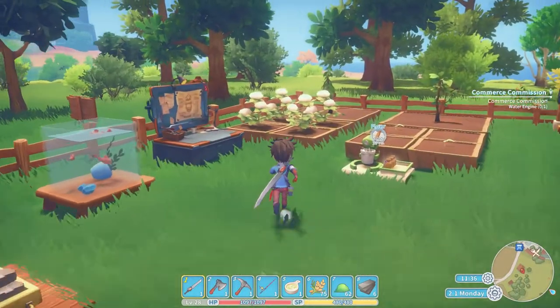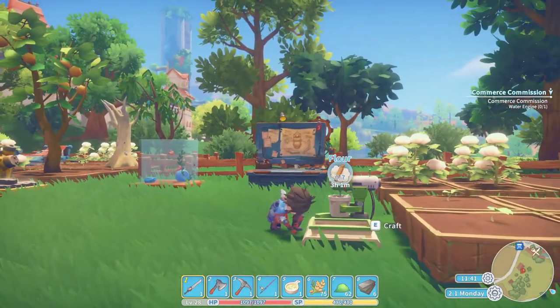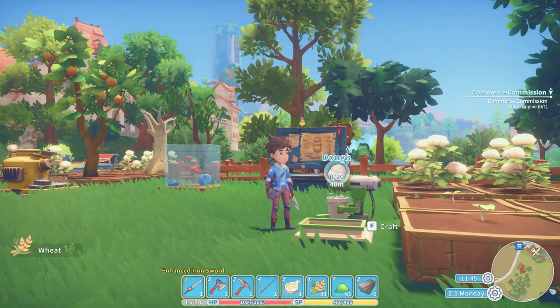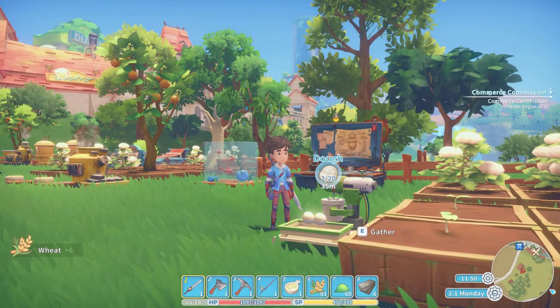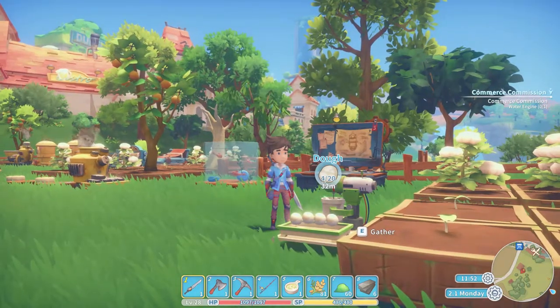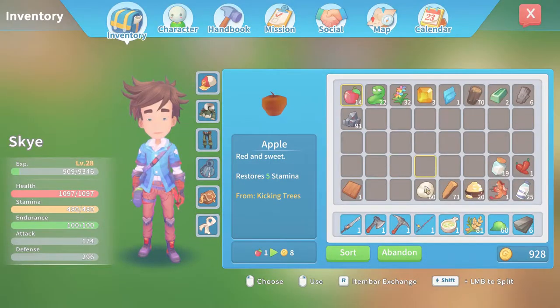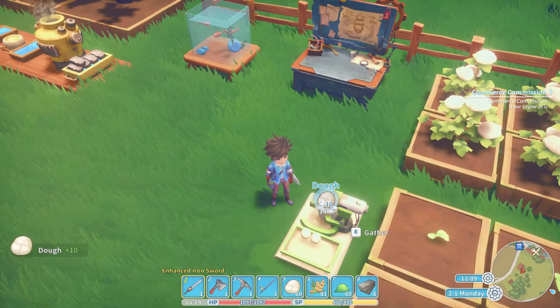Checking back on our blender, we've successfully made a bit of flour that we can now turn into dough. The blender is quickly able to make dough, providing 10 dough for every 2 flour, and we now have the means to feed our fish in our fish display. Simply walk up to the display and feed the fish.